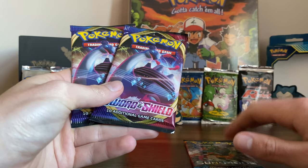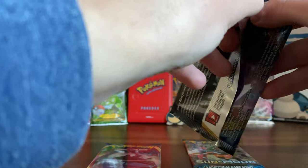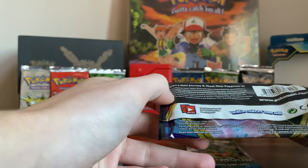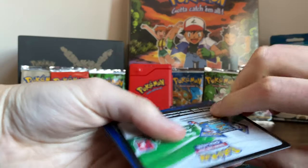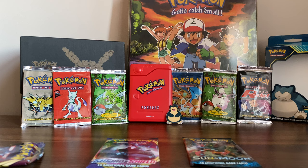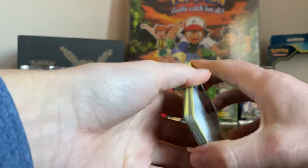I'm going to leave the Incineroar one to last and we'll go with this pack first. I haven't opened Pokemon cards in a while. I went through a stage of getting a lot. Absolutely love them. I'm going to see if I can remember how to do the card trick — I think it's moving three cards to the back. Is that another code card for you? Is it taking three cards from the front and putting them to the back? We'll see if we can figure it out for the next one.